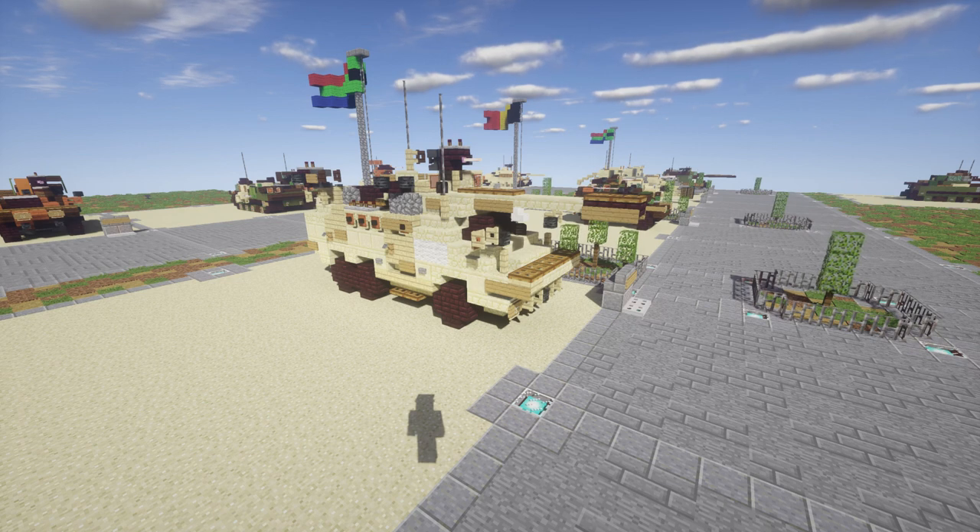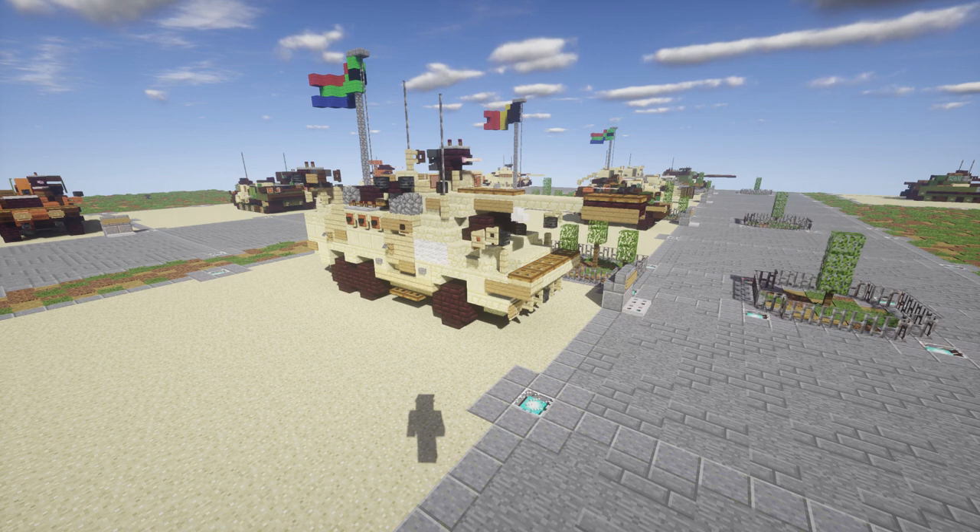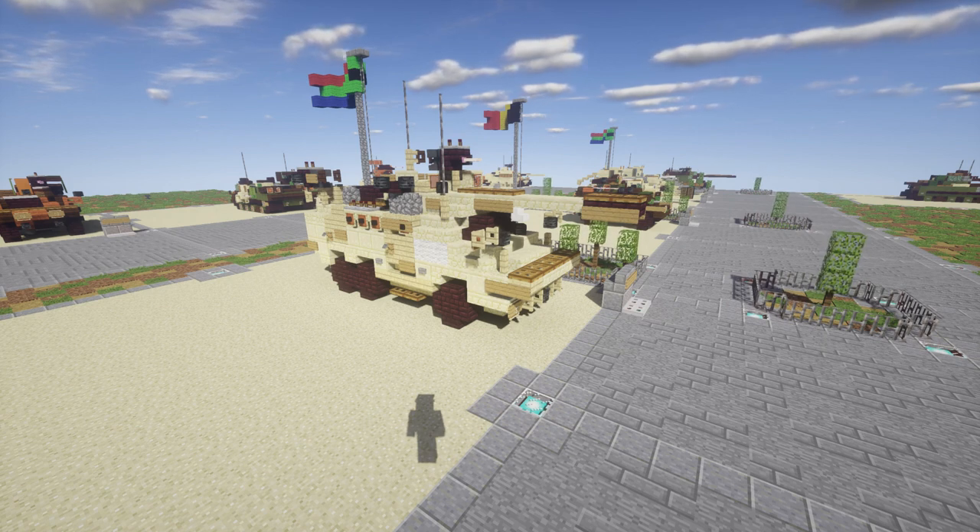The Ratel itself is also a very universal type vehicle with different variants, such as armor transport designs, 20 millimeter cannons, mortar-equipped ones, and the one you can see here with a 90 millimeter main gun. There are also logistic versions, command posts, and reconnaissance ones as well. This one is going to be the Ratel 90 FSV fire support vehicle.